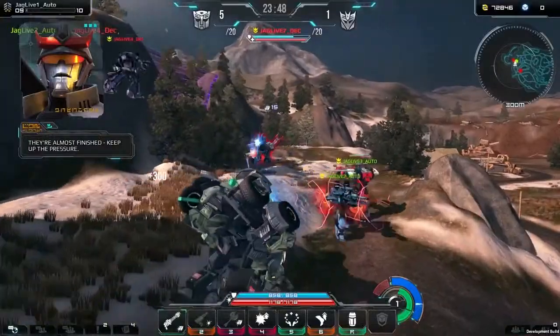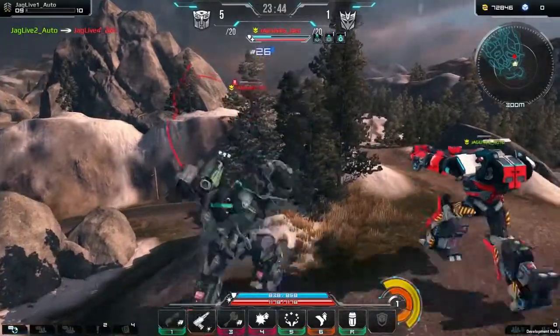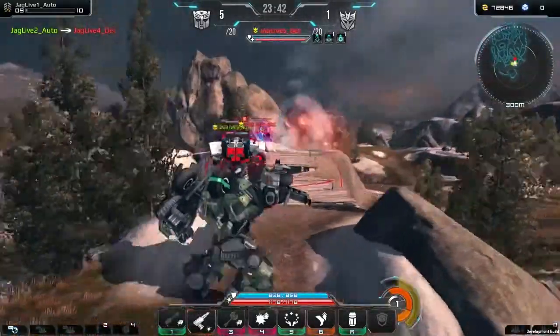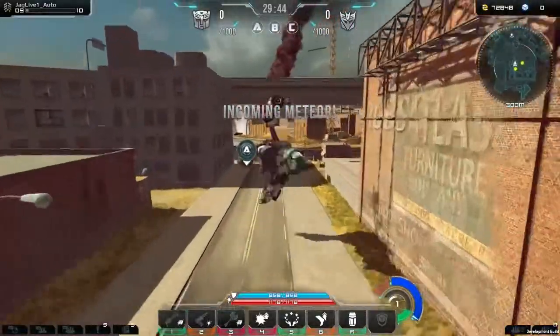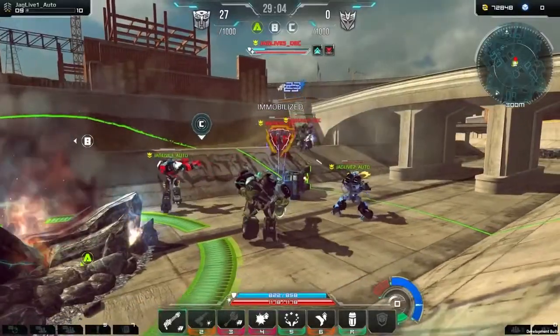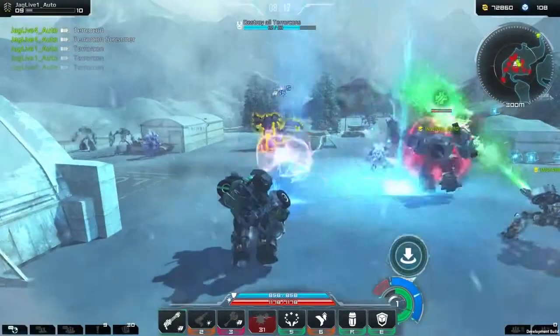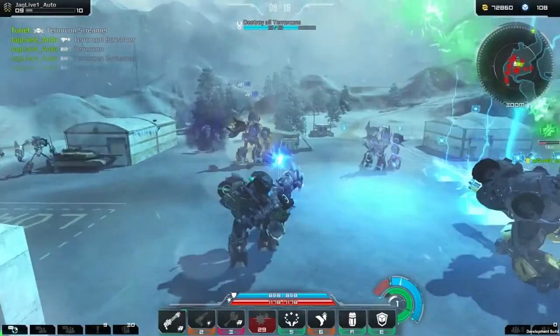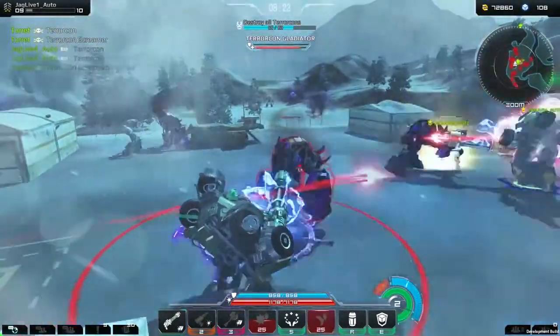There are currently three types of game mode. First is Elimination, a team deathmatch where your objective is to defeat a certain number of warriors before the enemy team does. In Meteor Storm you and your team battle the enemy to capture and defend positions, King of the Hill style. The Crisis game mode focuses on a team of four working together to take on an endless horde of Terrorcons while completing objectives.